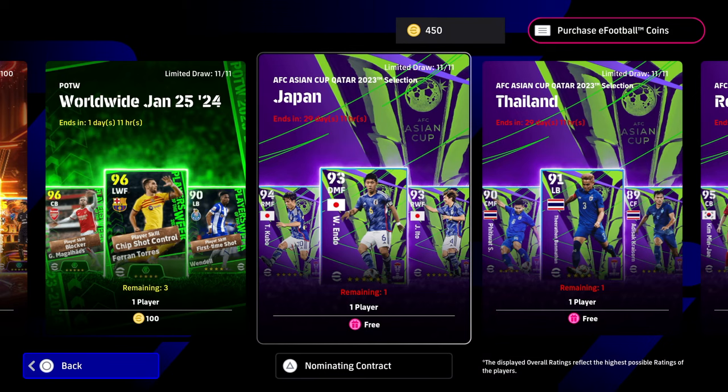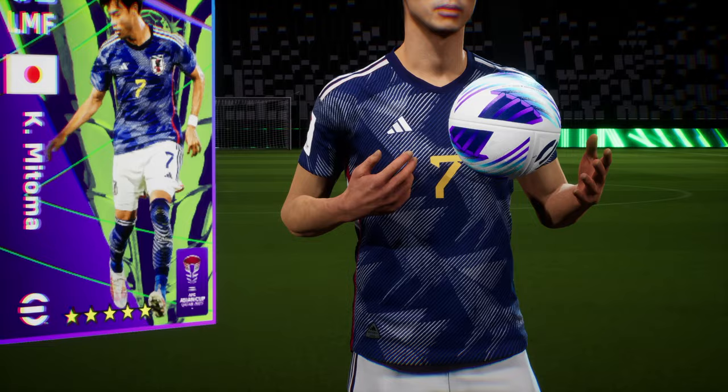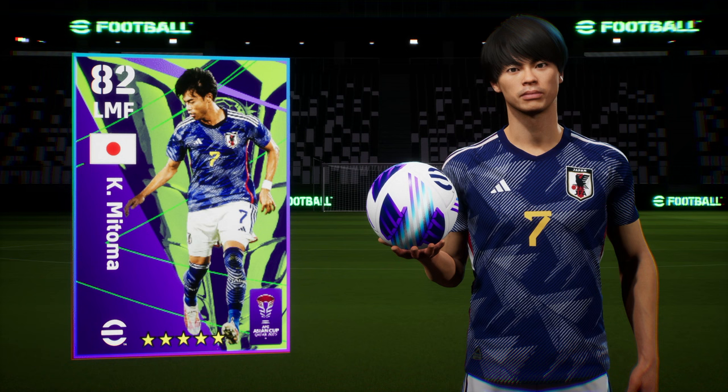Even though we've done Japan on our other profile where we opened our free spin, I'm going to open this one here and talk about probably the best two players. Endo has really surprised me. We actually get Mitoma here, which is a really nice pull on this profile — our road to glory. Toman and Endo are probably the best two selections if you train them up.